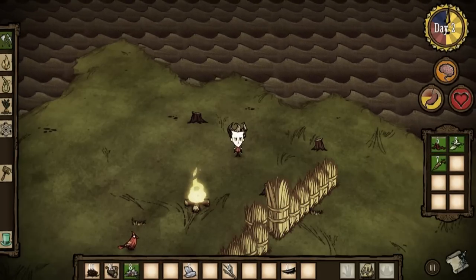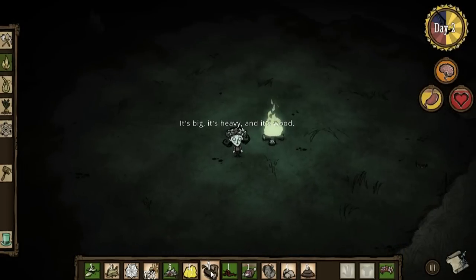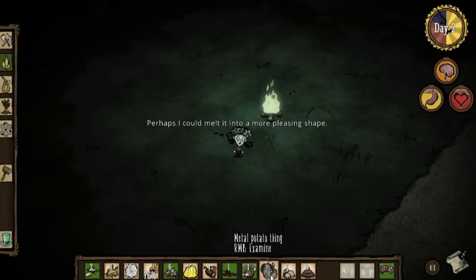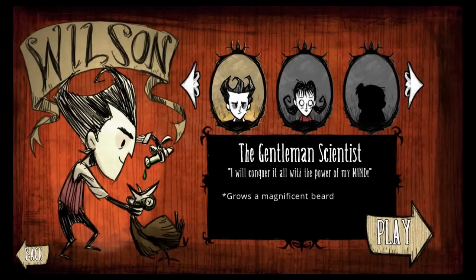That's all for the bad stuff — now onto what I really loved about Don't Starve. The game has a fantastic sense of humor, the likes of which you'd expect to see in a Double Fine production. The characters are unique and fun, and even come with special abilities. Characters like Willow, a little girl who is obsessed with fire and has the useful ability of being immune to fire damage.